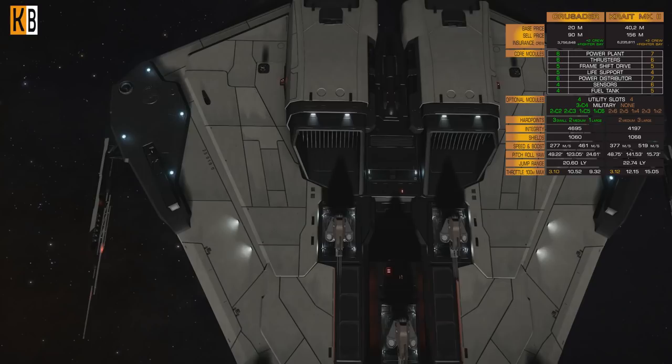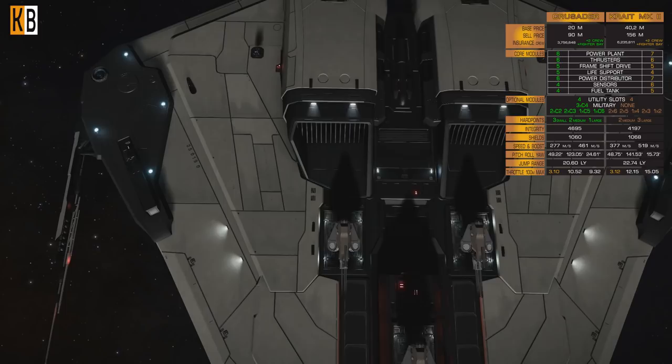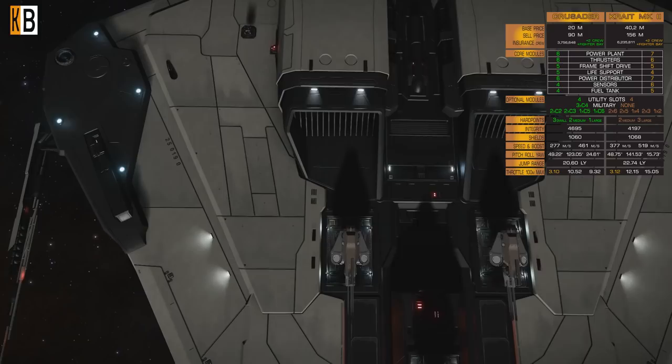Jump range for a combat loadout: Crusader 20.60 ly, Krait 22.74 ly. And Krait is not that bad for exploration — if you watched my video on the Top 10 ships for exploration, you know that.